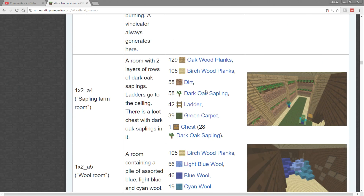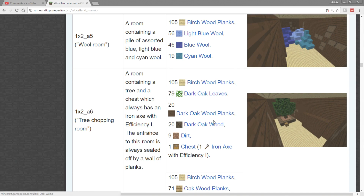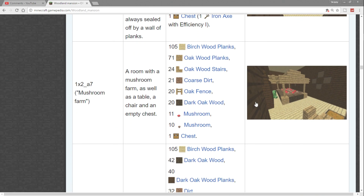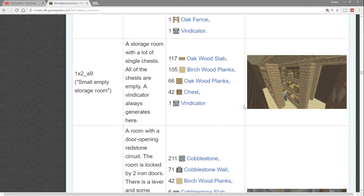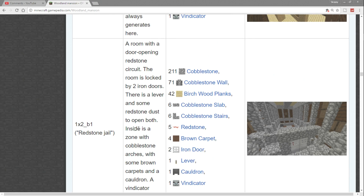There's a chest with 28 dark oak saplings in a sapling farm room. Continuing down: a wool room, an iron axe with Efficiency in a tree-chopping room, and a chest in a mushroom room. There's also a vindicator in that mushroom room — we didn't spot ours earlier. In a small empty storage room there are 42 chests but no actual loot. Then there's the prison — a redstone jail.